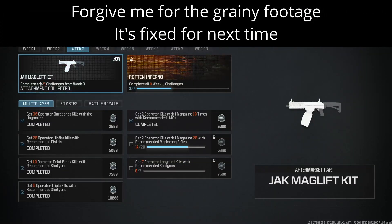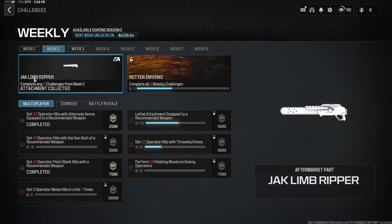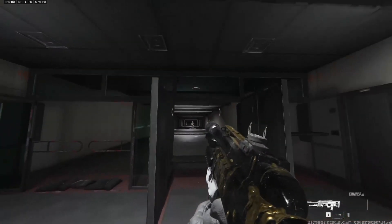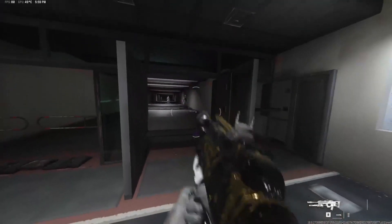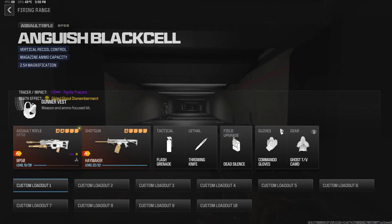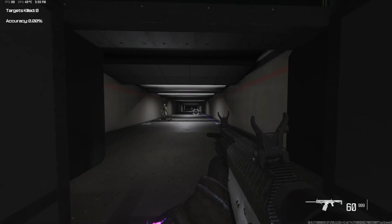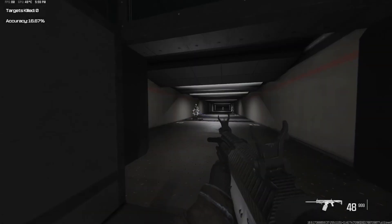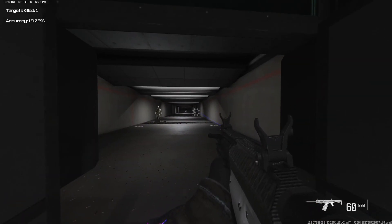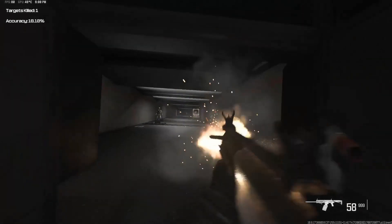This week and last week's weekly challenge had some interesting things: the Jak Maglift kit and the Jak Limb Ripper. The Limb Ripper is an underbarrel chainsaw that has unlimited ammo as far as I'm aware. The Maglift kit gives you a binary trigger and a huge magazine. The binary trigger means when you click down once it shoots, and when you let off it shoots — so you can go absolutely nuts with the fire rate. I've got a hip-fire laser, a long barrel, a choke, and a grip that increases recoil control.